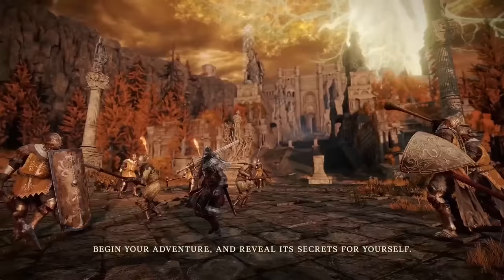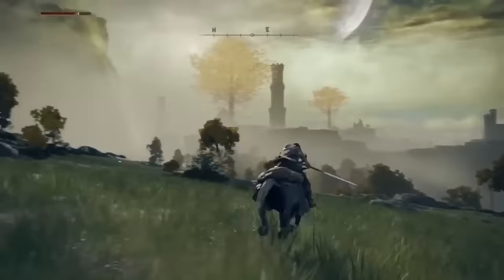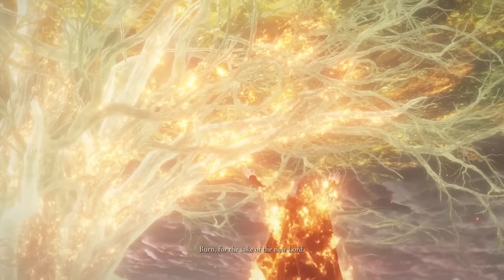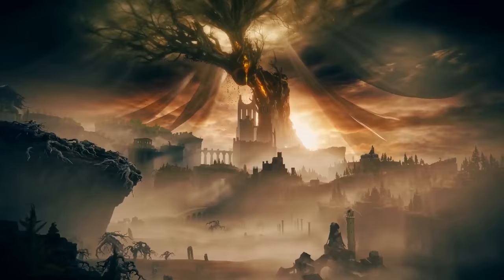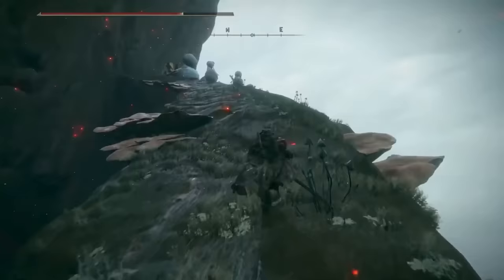The Erdtree is Elden Ring's most striking landmark — a giant golden tree towering over the Lands Between. It represents the blessing of the Elden Ring, and its glow symbolizes the golden order established by Queen Marika. Depending on which ending players pursue, the Erdtree can look very different. But there is another great tree closely associated with Miquella: the Haligtree, far in the north of the Lands Between where Melania resides. We suspect the tree in the trailer could well be the Haligtree, as the Erdtree is based in Leyndell, but that city is not visible in the shot, and the twisted Y shape more closely resembles the Haligtree.